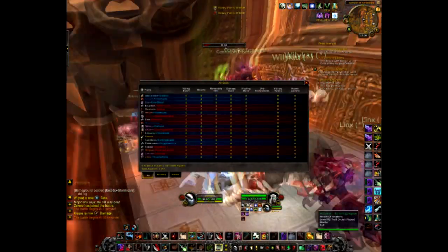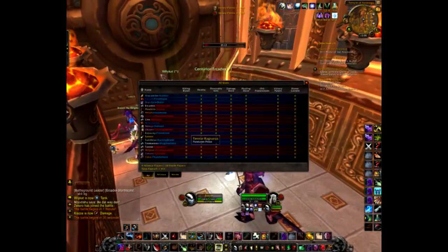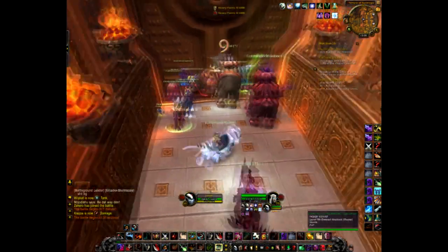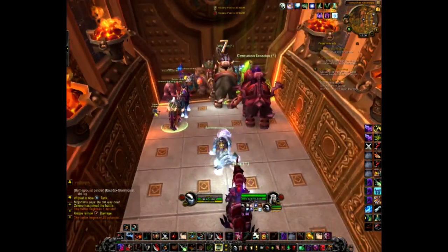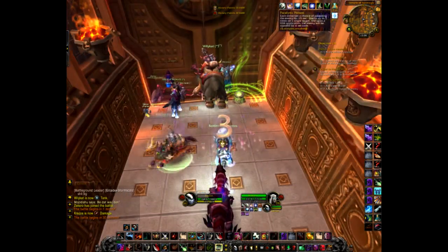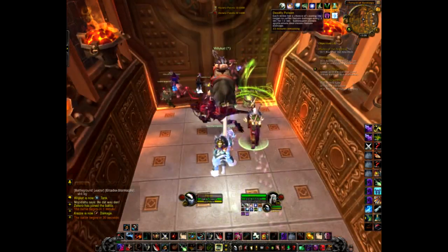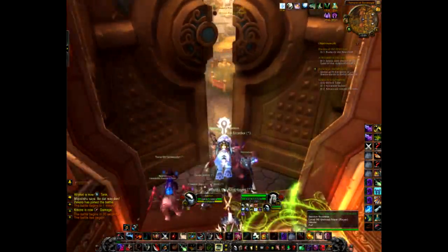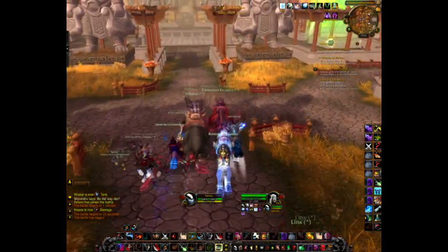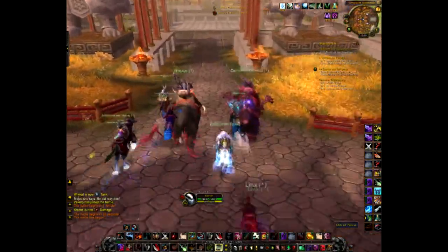There's basically only one Rogue in this battleground. Ferals are just better Rogues anyway. I'm using Deadly and Wound poison just for pure DPS until they buff Wound Poison in 5.1 and get up to 33% damage, so that'll be quite good.